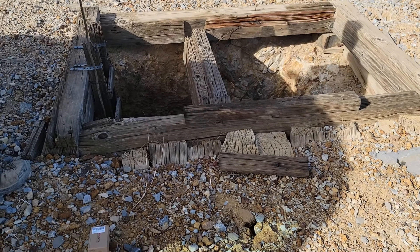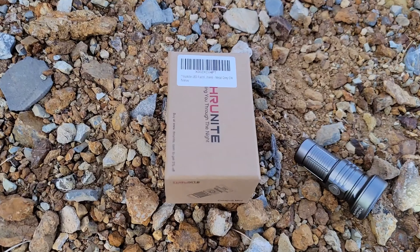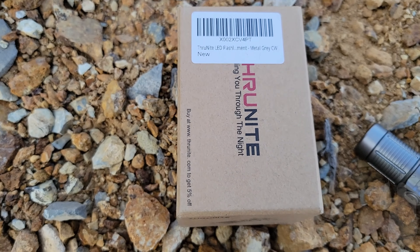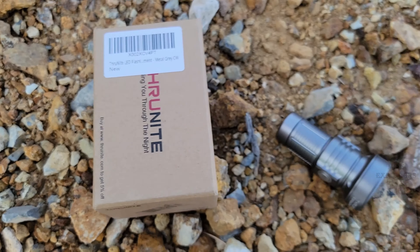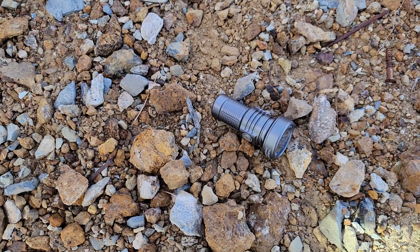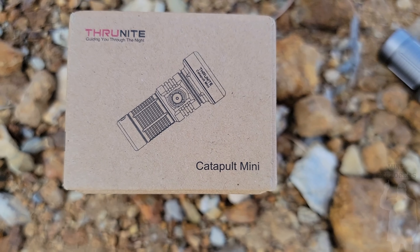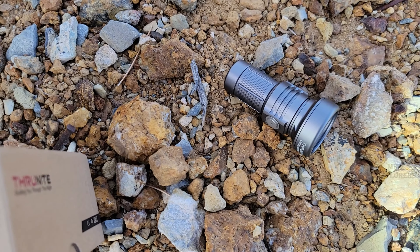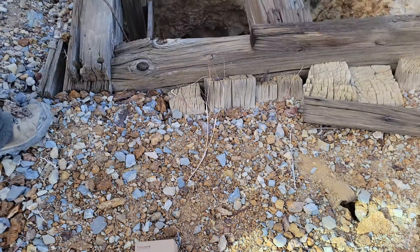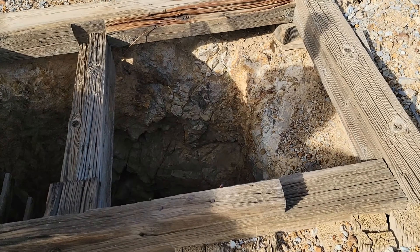We've got a flashlight review — this is a spot light, the Thrunite Catapult Mini. These just keep getting smaller, lighter, and better. It's a real good spot light, a thrower.